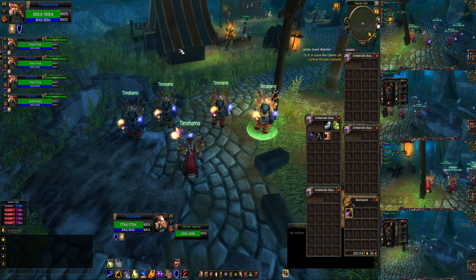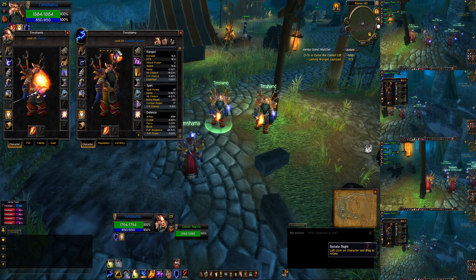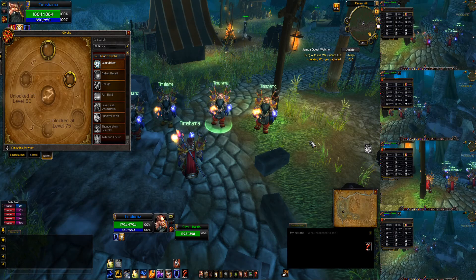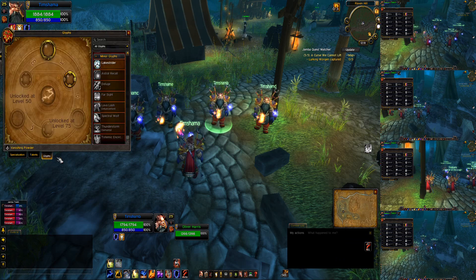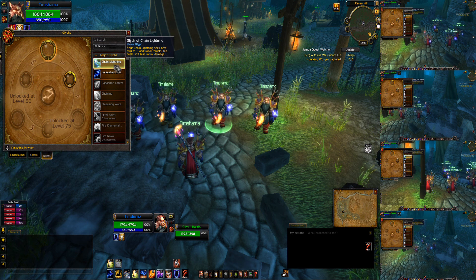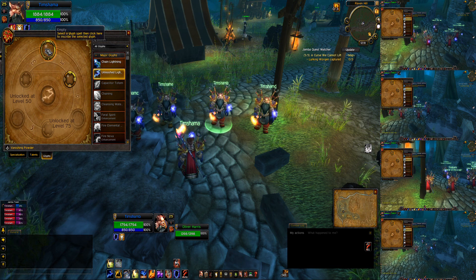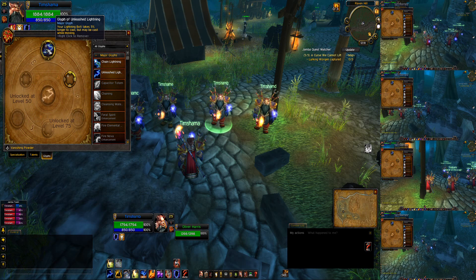Now we're going to toggle back to only broadcasting the specific keys that we want. We can see that character B now has the Amulet of the Moon equipped, and so does my A character. Now we're going to go to our talents and use mouse broadcasting to switch all my guys over to the glyph section and assign our glyphs. We're going to select Glyph of Unleashed Lightning using mouse broadcasting, then click on the spot we want it, and now all my guys just assigned that glyph to the top spot.